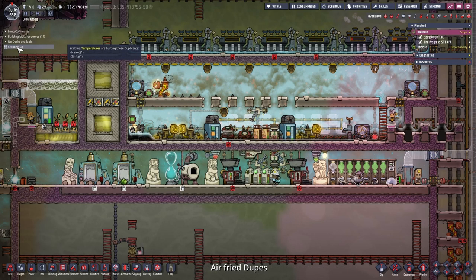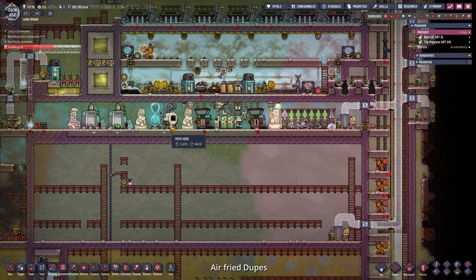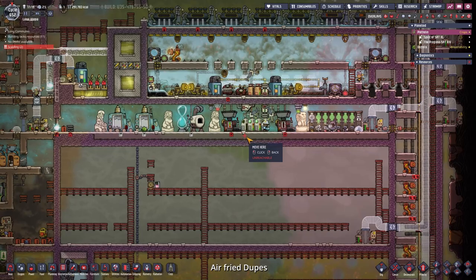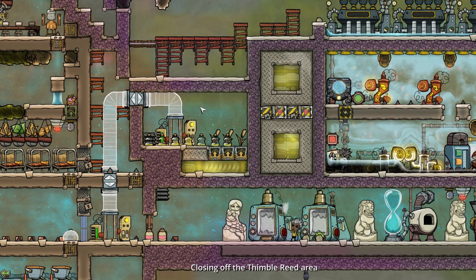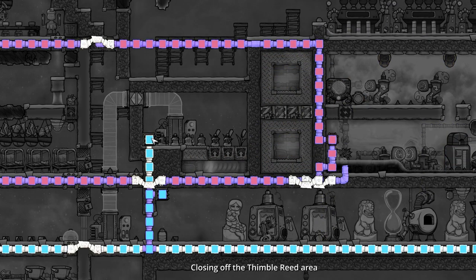Two dupes are getting stressed - Harold, not the smartest idea. Just get out of there. The second dupe is Stinky - same thing. Let's check what is printed: a couple of nutrient bars, maybe we can put those in the rocket. I quickly changed up the entrance so duplicants can go in without an atmosphere suit and easily out if there is power. I also hooked up the oxygen supply to this tiny room - it's a little overpressured but that should be fine.